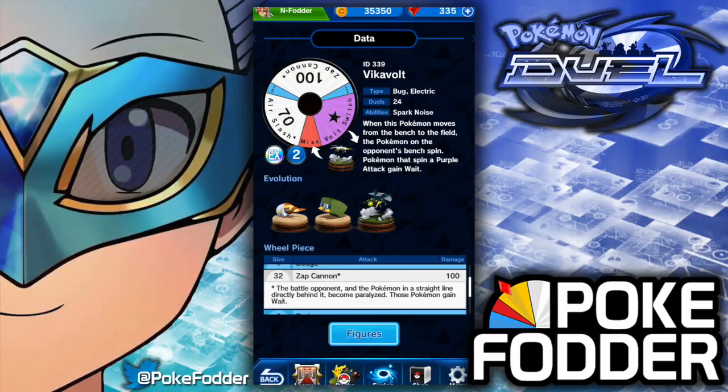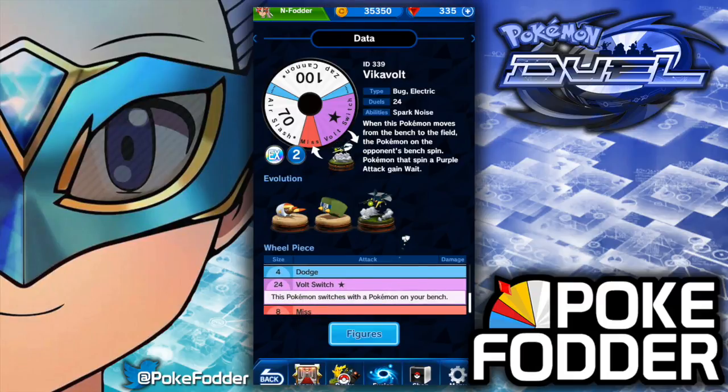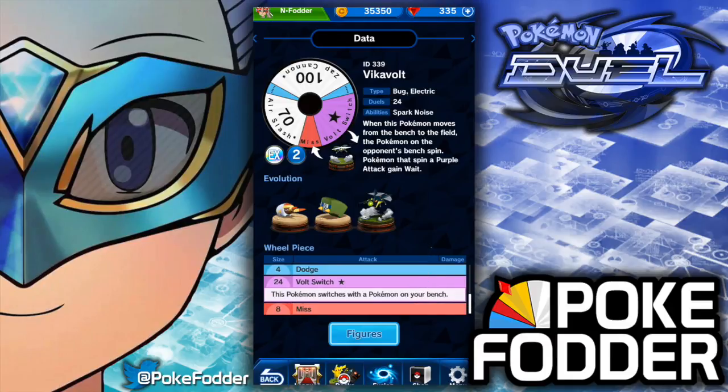That's pretty crippling — it should make your opponent think twice about attacking you. Then another 4 dodge, a 24 slice of Volt Switch where this Pokemon switches with a Pokemon on your bench — that's the same ability as Emolga. And then an 8 miss.